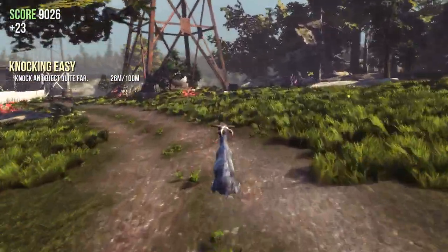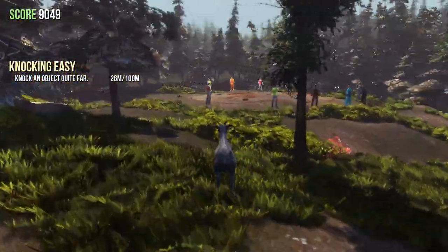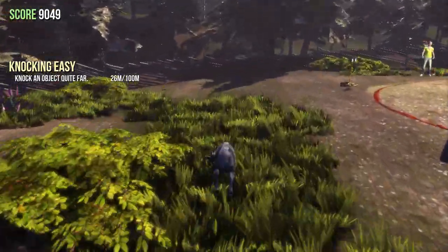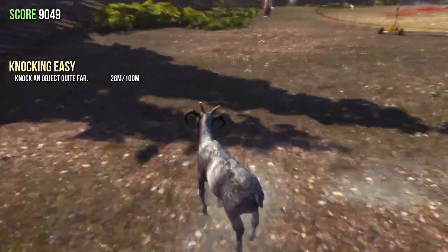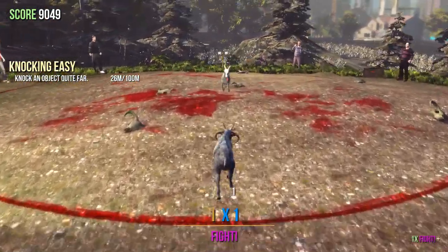Now you can scoot over here — a little derpy scoot. Scoot up to the crop field. You go to the right of the outhouse, which there was a trophy there before. There's a new trophy here right next to the fight arena, which is also new. Stay frosty everyone!